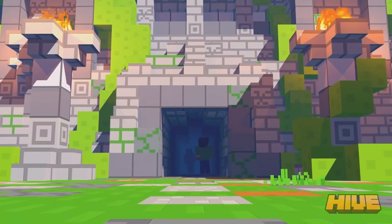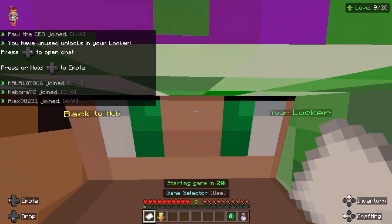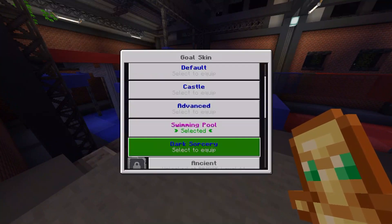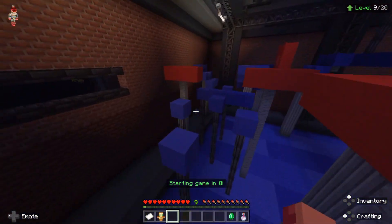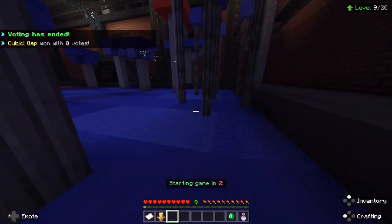Let's start with the first tip: play duos. I fully recommend playing this mode — it gives you an opportunity to get a teammate, and you can bring a friend to play with you. It's great for leveling up. If you're good at PvP and get kills, you'll earn good XP. The real great thing about duos is if your teammate scores a point, you also get five XP, so it's a really good advantage.